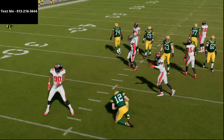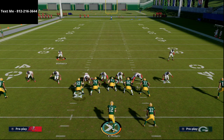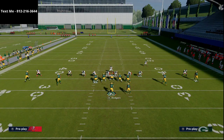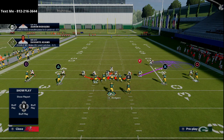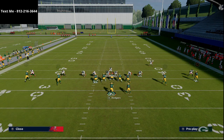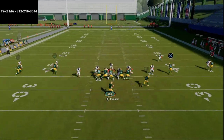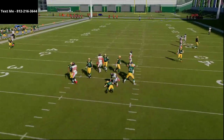Now if the running back is not blocking, I'd highly recommend zoning one of those guys. What you'll see here is I'll throw him into a purple zone, and then I just know I've got to cover the left side of the field — everything else is covered. Or maybe just man the running back. With the snap of the ball, you're just going to come off that left edge and get that five-man pressure.